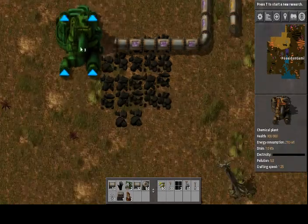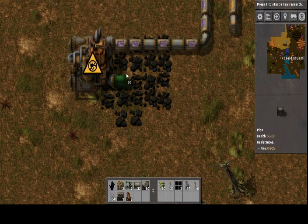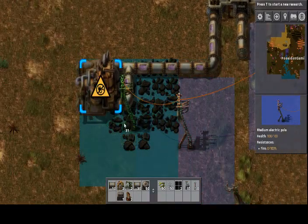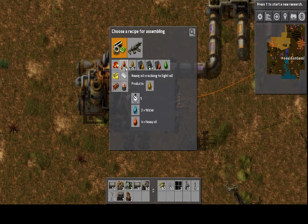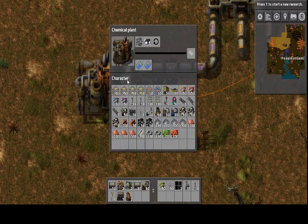But what you want to do now is connect whatever one you're using to a chemical plant. These all require electricity, and then you can choose what you want to create. So this is petroleum gas — I want plastic bars, so I've just got to put coal in there now and it will create plastic bars.